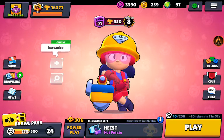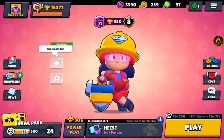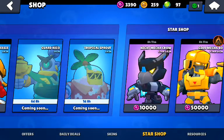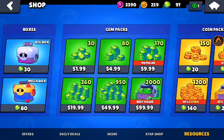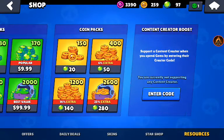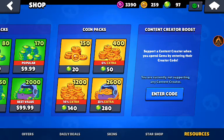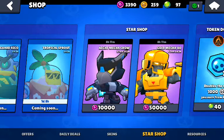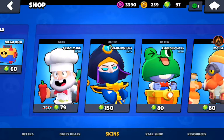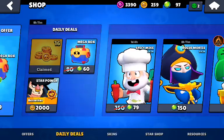The biggest problem I've seen — and Brawl Stars YouTubers especially notice this — is that they spend money on the game and already have everything unlocked, so they have tons of coins they can't use. What this game needs most right now is some kind of coin-to-gem conversion rate in the shop. I'm thinking 500 coins for one gem is very reasonable, because with the amount that skins and the pass itself cost, that's a fair amount for any player who has extra coins.